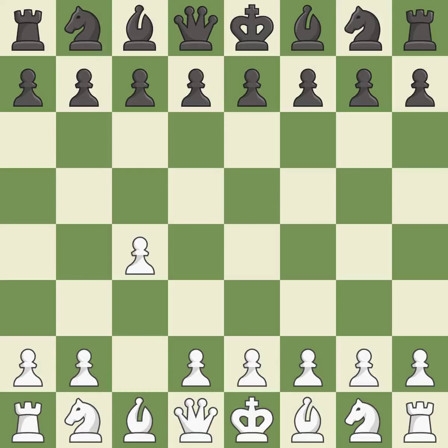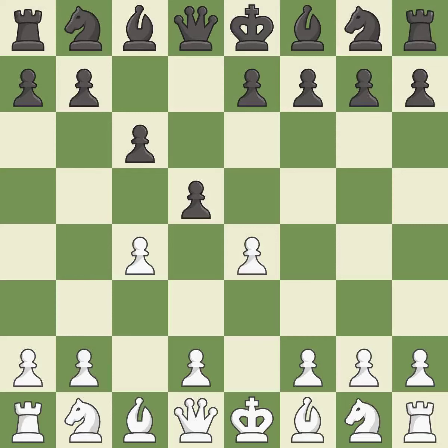The English is a more patient opening where white plays c4 to control the d5 square without committing a central pawn. c6 prepares for a quick d5 pawn push in the center. e4 controls the d5 square again and allows the light-squared bishop to develop. This strikes at the center with a pawn, fighting for space.